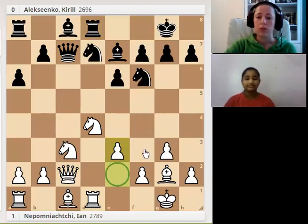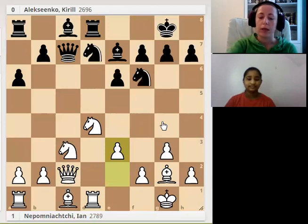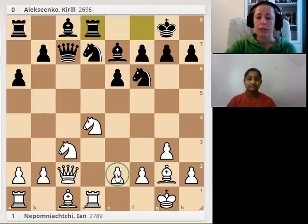If you played your pawn to e3, it would block that bishop. Light squares look weak in that case. White doesn't have a plan to play e4, and this bishop is such a good piece in white's position, so of course white doesn't want to block it. That's why bishop to e3.